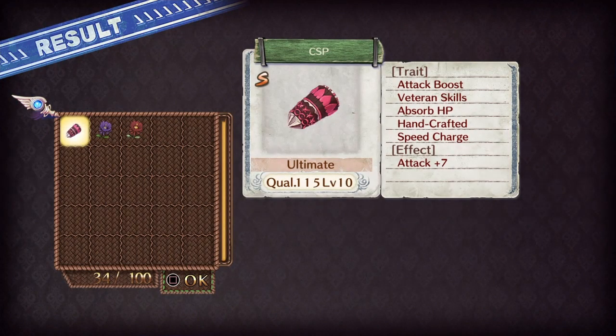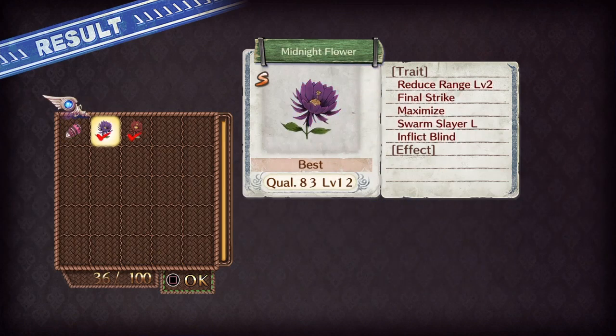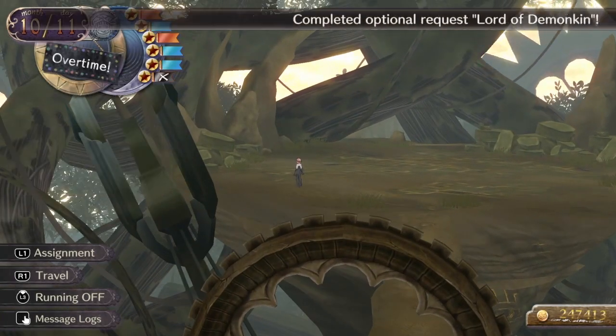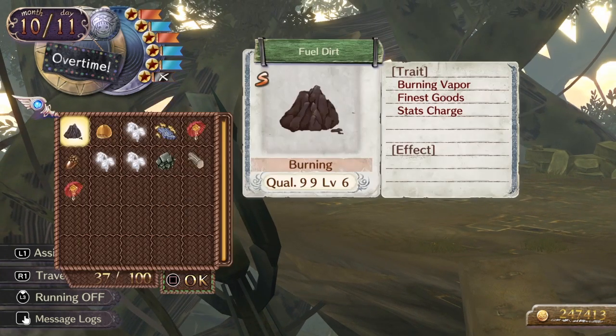What did we get? Veteran skill — skill power by 50%, damn, I like that. We got all rights for defeating him. I was about to say I got another achievement!